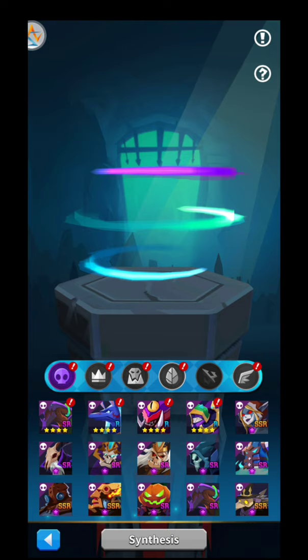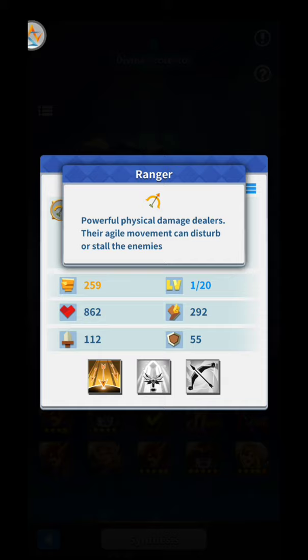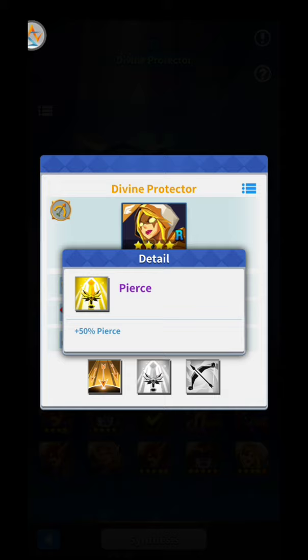So over here, as you can see, I have an archer — divine protector. You can see the class over here: ranger. You can see their skills: divine arrow, pierce, and puncture.